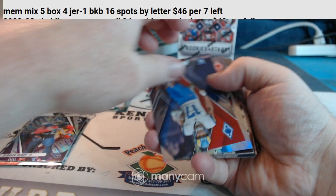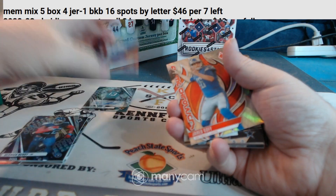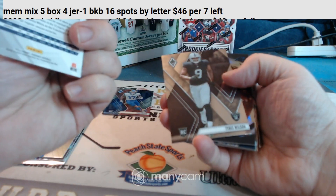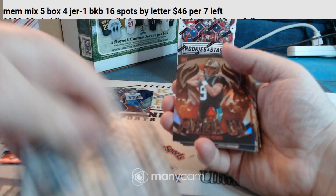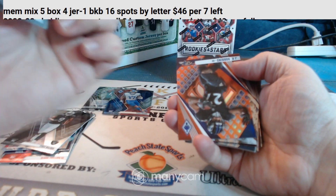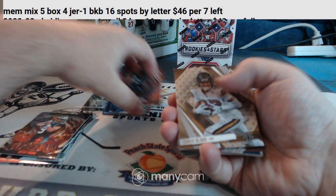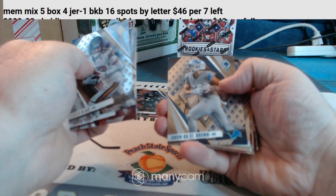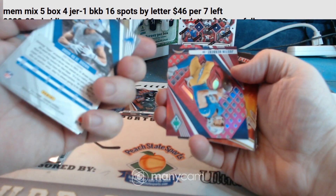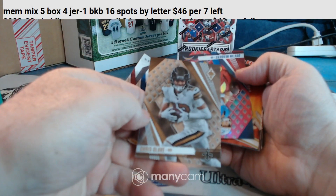Dummy card. Puka Nuka red rookie, numbered to 250. Jared Goff insert. Tyree Wilson rookie. There's a Bryce Young — fired up, not numbered. J.K. Dobbins for the sneaky Ravens, to 75. Hendon Hooker for the Lions. And the short print was Chris Olave.